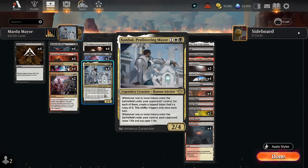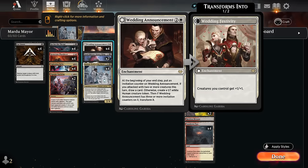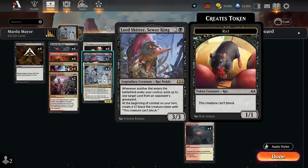Whenever one or more tokens enter the battlefield under our control, each opponent loses one life and we gain one life. Kambal can use that first ability to start draining the opponent, and of course also triggers off tokens we generate elsewhere. That's why we have cards like Wedding Announcements and Lord Skitter — they generate tokens turn after turn to help drain the opponent.